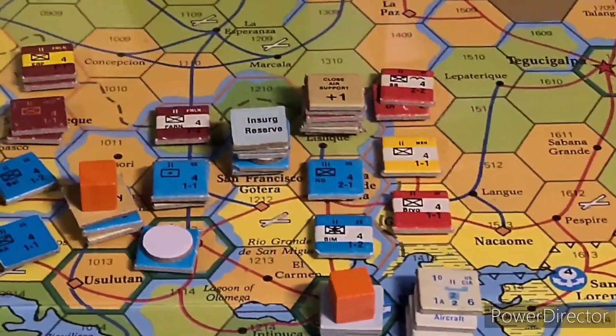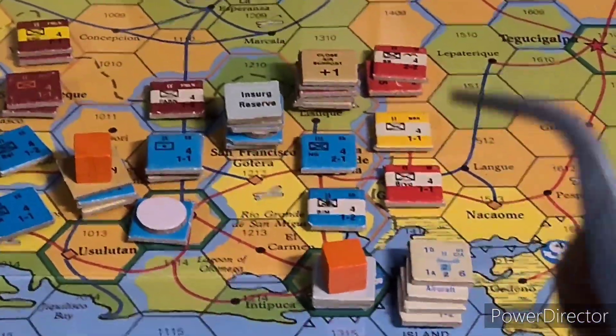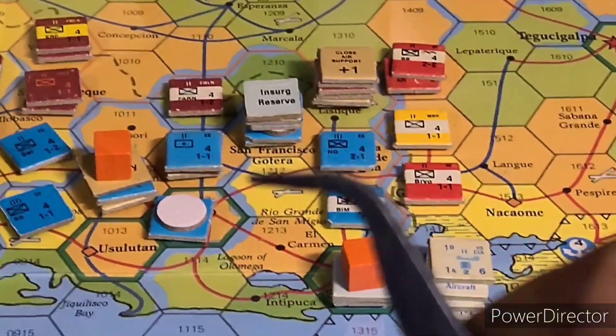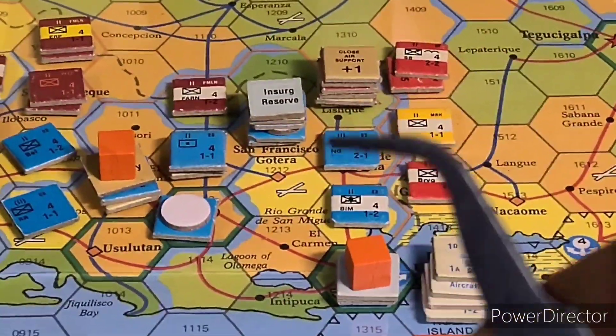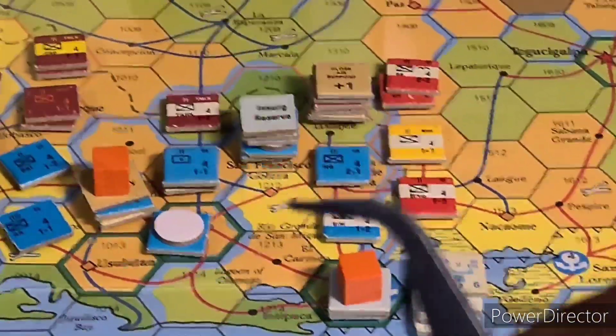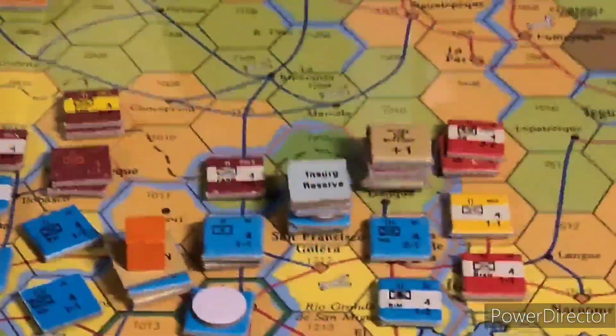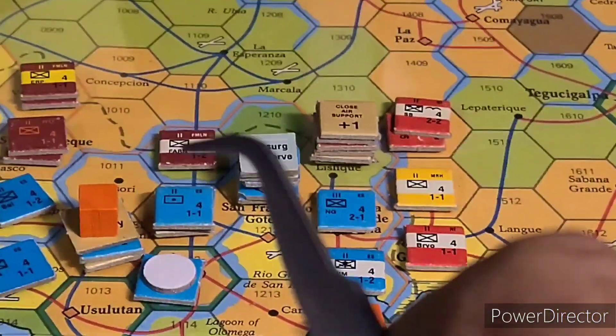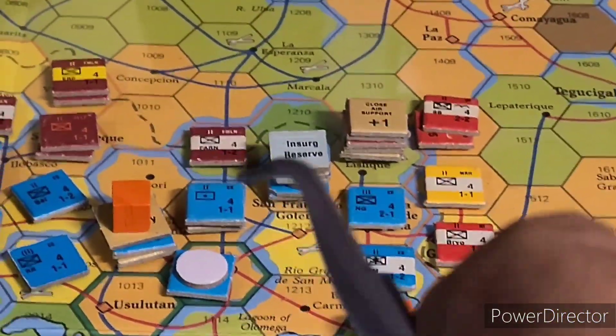I was telling him maybe the game designers wanted to incorporate the fact that if you were right here as a communist unit and you wanted to attack this unit, these adjacent units would attack you and you'd have to put out some kind of defense. But anyway, in our game, this is the hex that's being attacked. He wants to only attack with units from this hex — just this artillery — and not use units from the adjacent hex.